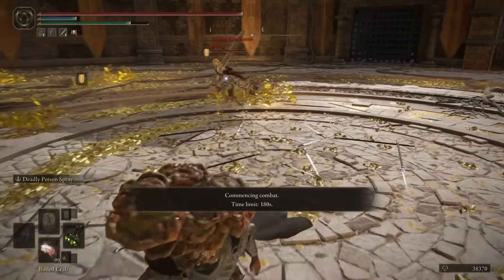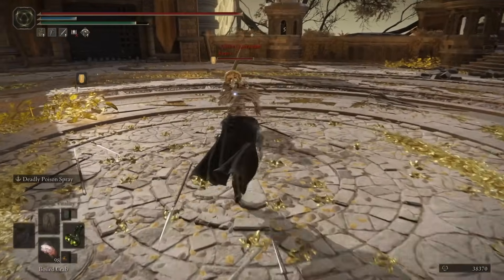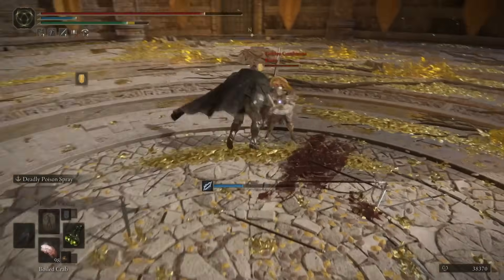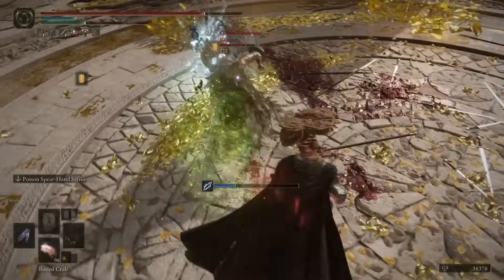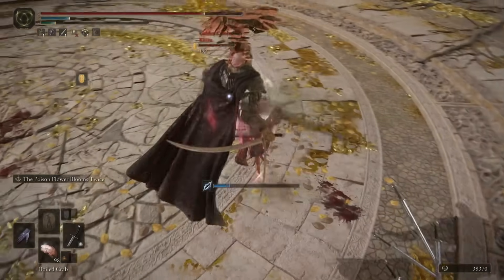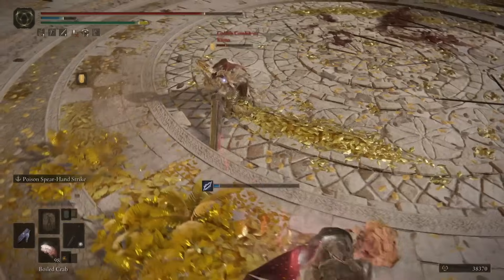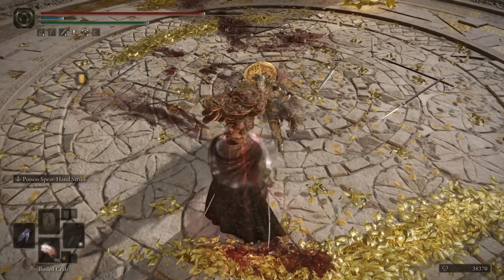Next up we have a player running a colossal sword, and we'll use Crab just because their damage is quite significant. We start bravely with the perfume bottles, go for a running heavy attack and get hit by the Ghost Flame Ignition Ash of War. We throw out a few more perfume attacks and manage to roll away from their Ash of War — they're poisoned now. We don't land the burst damage on the first attempt, so we go for a second one on the backhand blades, then swap over to the Poisoned Hand and deliver the final blows to finish off our opponent.